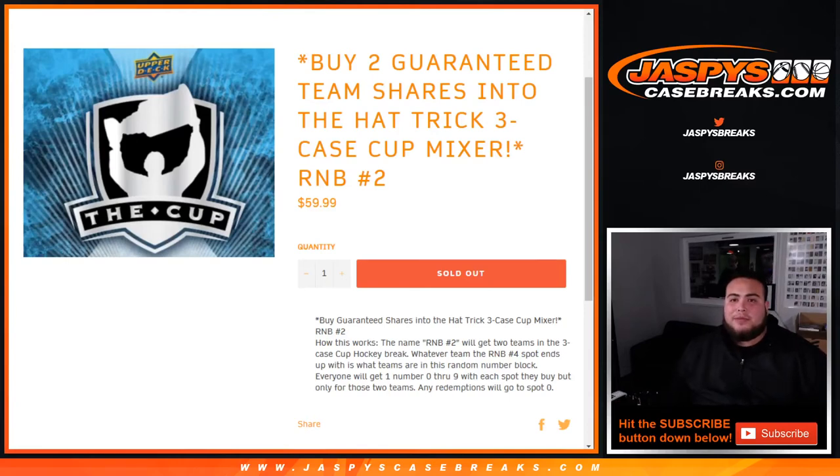What's up everybody, Jay Zane with Jaspi's Casebreaks.com doing the second random number block randomizer to get two teams guaranteed shares into the Hattrick 3 Case Cup Mixer — this is random number block number two. The name RBN number two will get two teams in the 3 Case Cup Mixer.